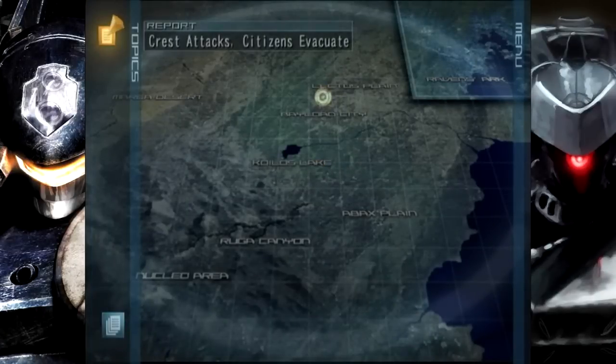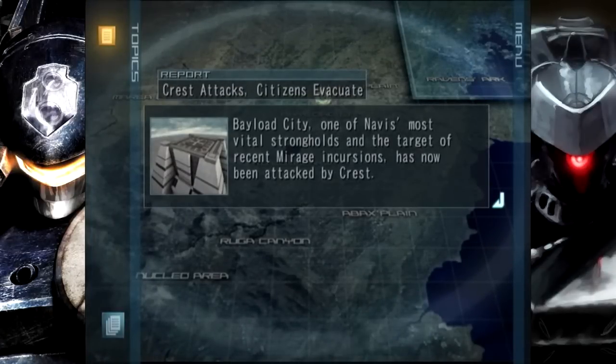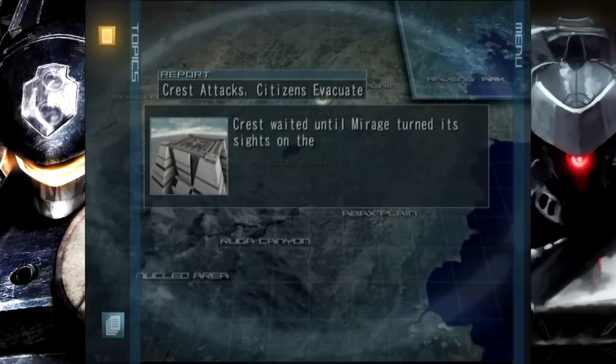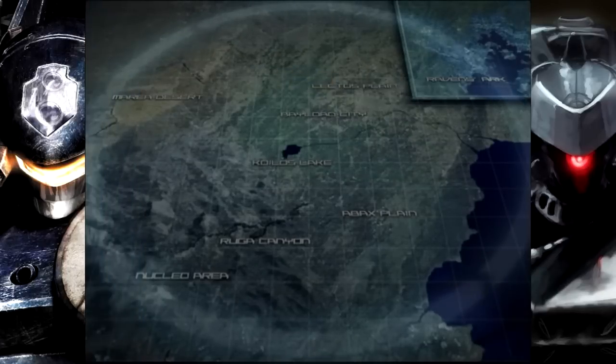Wait — I thought Mirage was preparing to attack Bayload City, so why is Crest attacking? Oh — Navis controlled Bayload City and now Crest attacked it and backstabbed Navis. No surprises there; Crest is always backstabbing people.